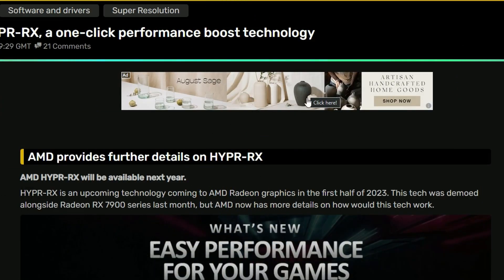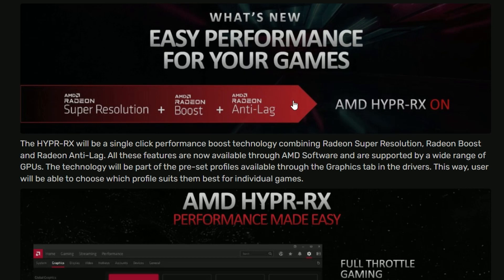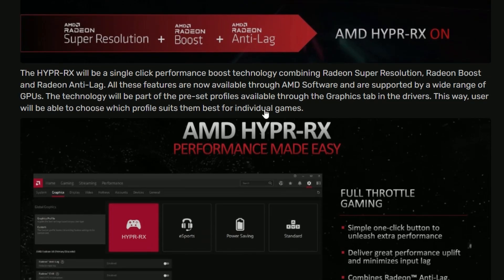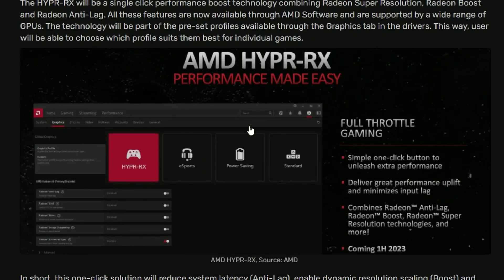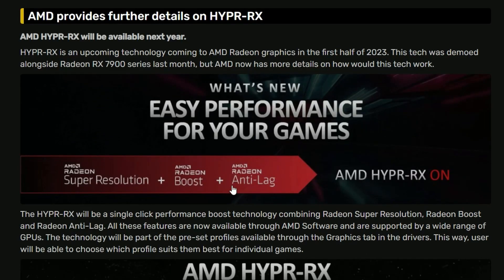AMD is detailing more about Hyper RX, which is going to be a one-click performance boost technology. Basically, it's a one-click preset that will enable Super Resolution, Radeon Boost, and Anti-Lag. I think we don't really need Radeon Boost in certain games, or even Anti-Lag always — maybe Super Resolution is going to be the most useful. Anti-Lag is very good for competitive titles, but Boost is completely unnecessary in my opinion. Still, they're bringing in this preset that will enable all three technologies with one click.